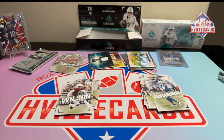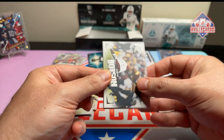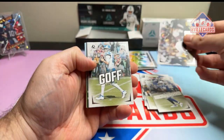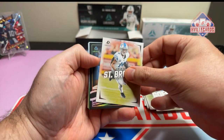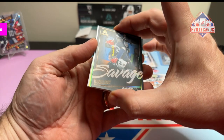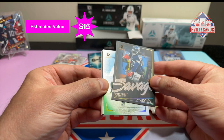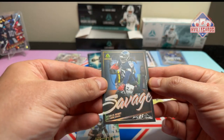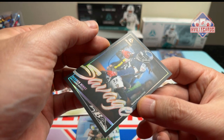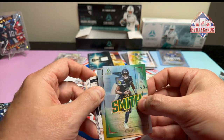That's the last pack. Let's get another good autograph. Jahan Dodson, Jared Goff, Amonra the Sun God, Savage, Derrick Henry. That's nice. Is that signed? It says he's with the Ravens now. All right, we've got Geno, out of 100.